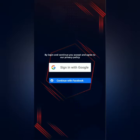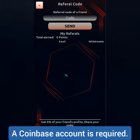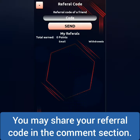You can sign in using Google, which is connected to your Coinbase account, or you can sign in using Facebook. You may enter a referral code and share yours with others to earn commissions.